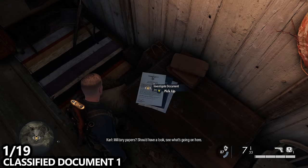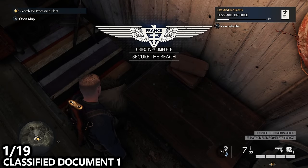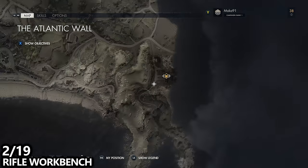The name of the collectible will appear in the top right corner when I collect it, and you can find the detailed list of collectibles in the YouTube description. The next collectible we can find is the rifle workbench.